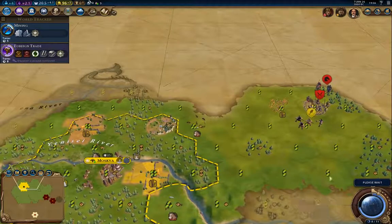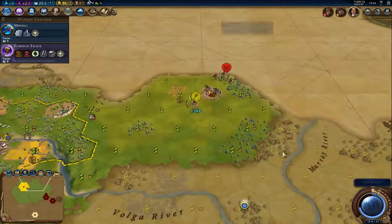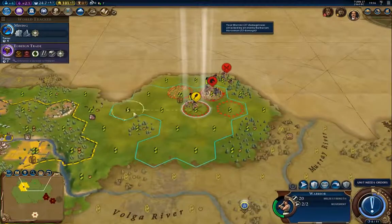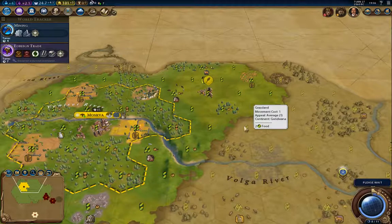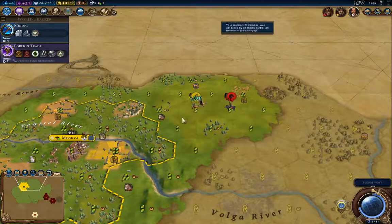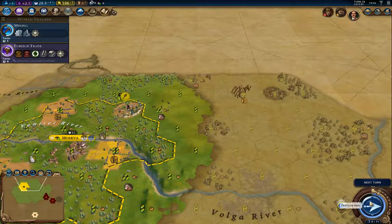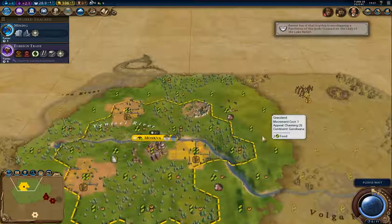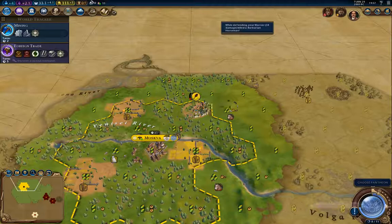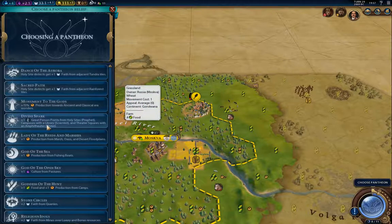Barbarian horses — that's annoying. This guy's going to have to retreat. Definitely retreat. We'll retreat one more and he'll attack again, and then that should kill him. Yes, that does it. Now we get a pantheon. Dithering about pantheons: Great Person Point divine spark could be good, but I'm not going to go for it.